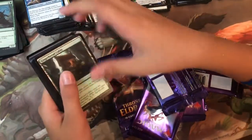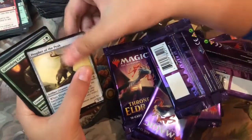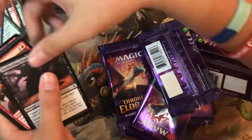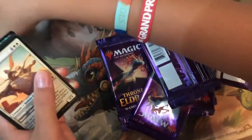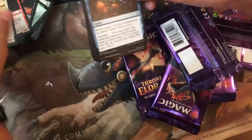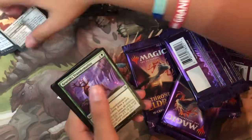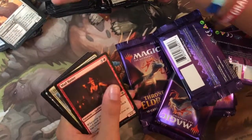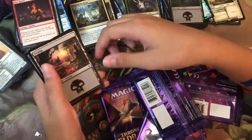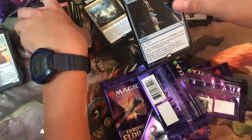Pack thirty-five: Gingerbread Cabin, Fling, Prophet of the Peak, Gambrick Carver, Outmuscle, Witching Well, Foreboding Fruit, Ember Pattern, Ardenvale Tactician — there's a foil! Uncommons: Turn Into a Pumpkin, Kenrith's Transformation, Mad Ratter, and the rare is Dance of the Manse. The foil is Midnight Clock — finally got it, and in foil form!